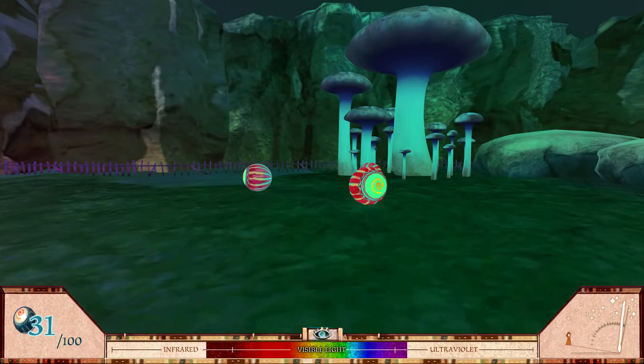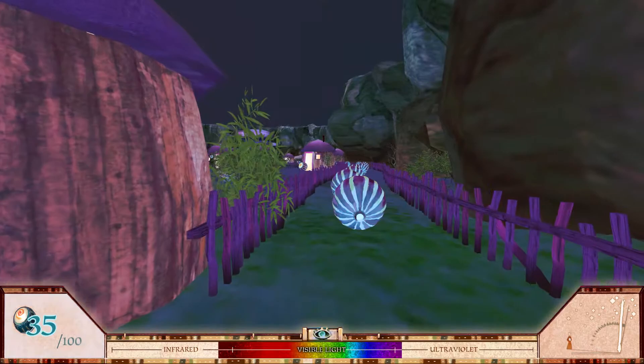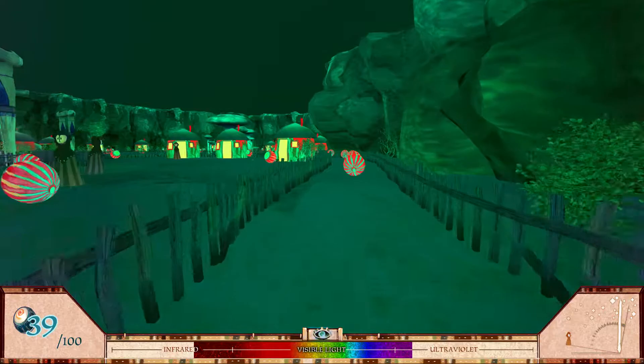Pretty soon — in fact we're probably seeing a little bit already — we'll see the searchlight effect, which means that objects in the direction we're traveling will become brighter. Look at those huts. They're going to get a little bit brighter as we move towards them. See how it's lighting up like that?